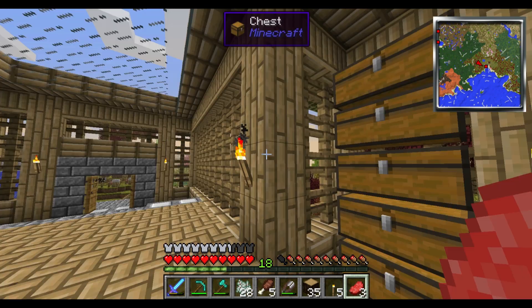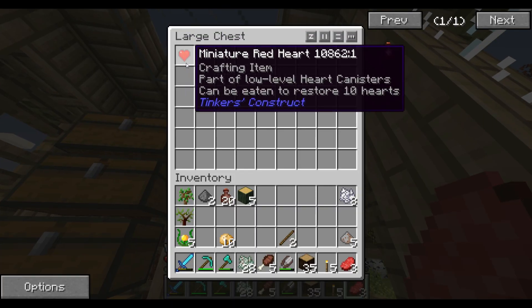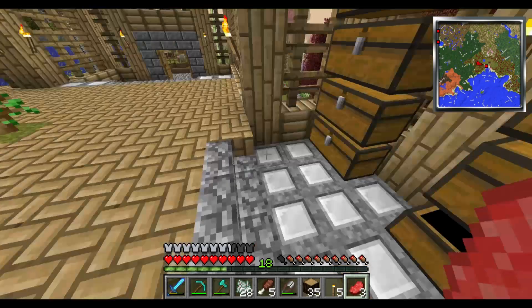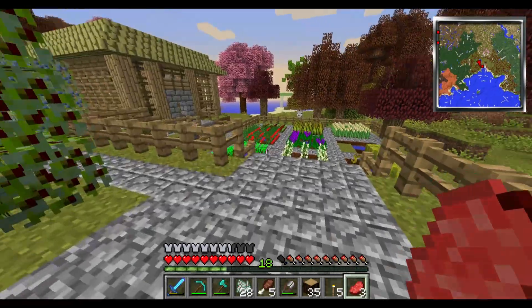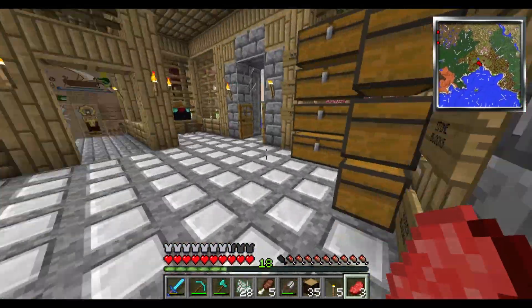You guys remember at the end of the last episode where I was fighting like a horde of zombies back here? One of them dropped a miniature red heart. I don't really know what that does, but we're going to get into that in a future episode soon. Because it looks cool and important, and I bet it is important and can do cool things.